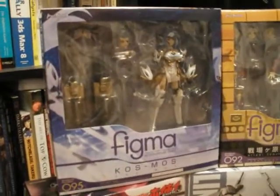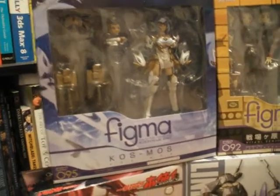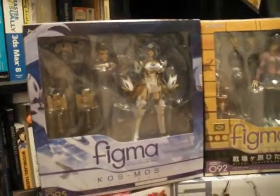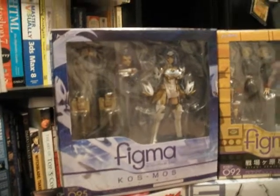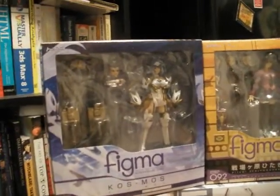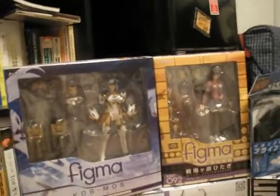Alright, we have Cosmos — from Xenosaga Episode 3 — I got it because the sculpt looked amazing and she came with an assortment of awesome accessories. I do collect Figmas and Revoltekchs, and the nice thing is some of them are actually kind of in scale with each other, and Figmas can also use 1/44th scale accessories, which is really, really cool.